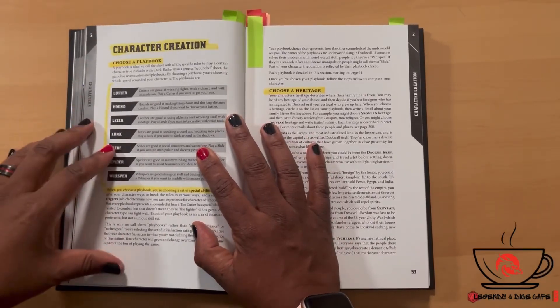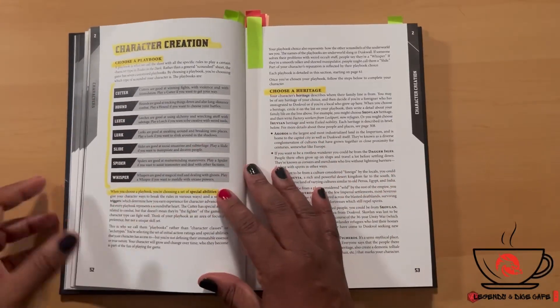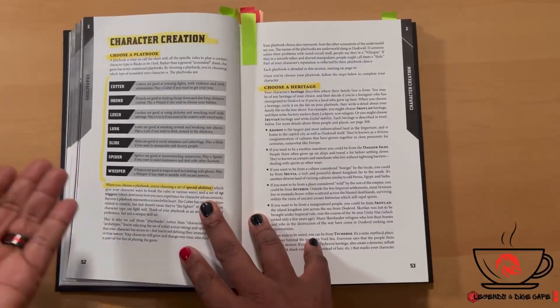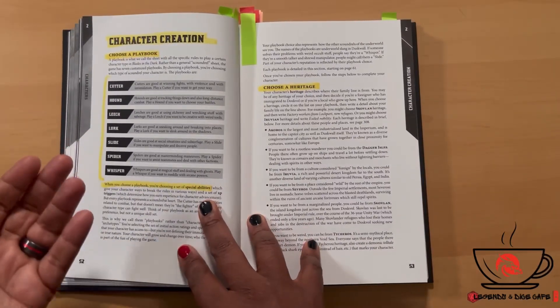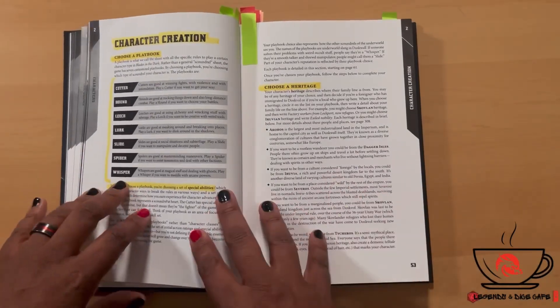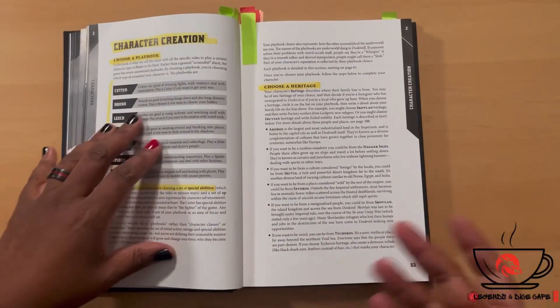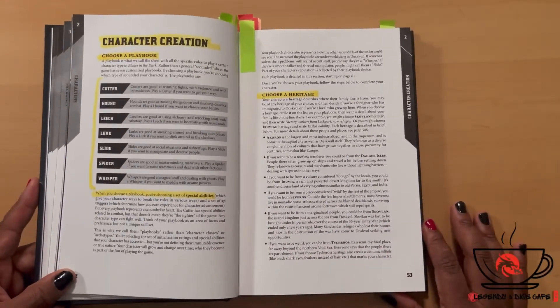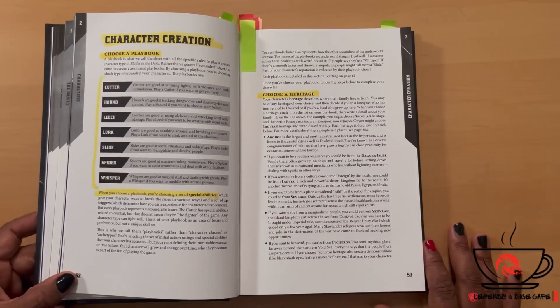Chapter two is character creation. You choose a playbook, which is your character type — the same character types covered in the basics section. I like that the book introduces you to different concepts in the basics before going deeper, so things start making more sense as you read further. I haven't played yet but I plan to, and I'm probably going to try this out solo first.